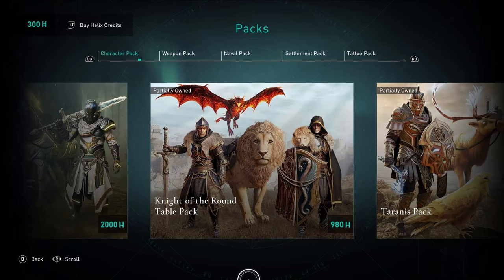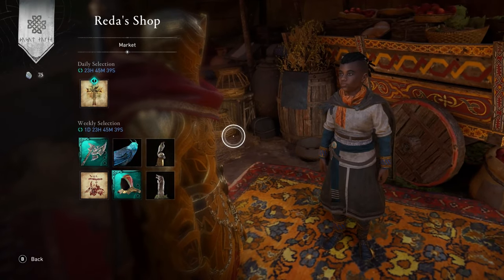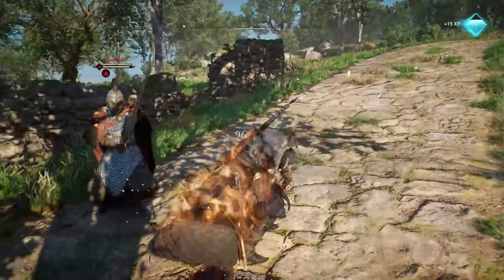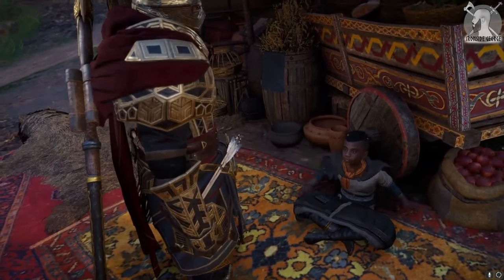Unfortunately, you can only obtain both these weapons from either the Helix store with real money, or hoping that they eventually land in Reda's shop. These weapons are both going to turn you into the God of Fire, so if you can, make sure you're always holding onto 120 Opals in the hope that this devious child salesman has them on sale.